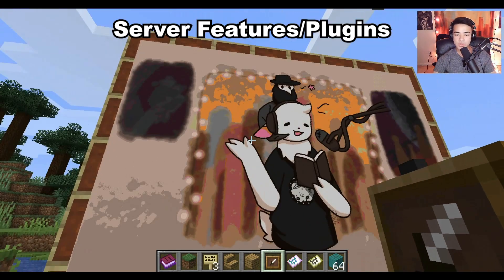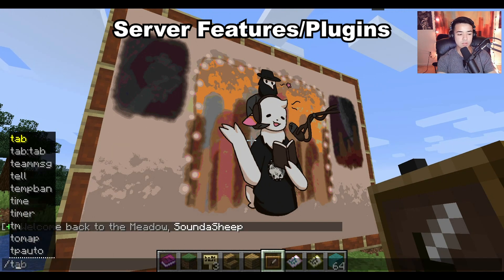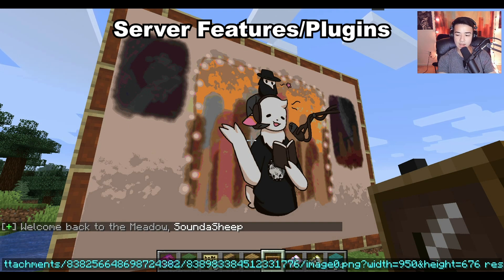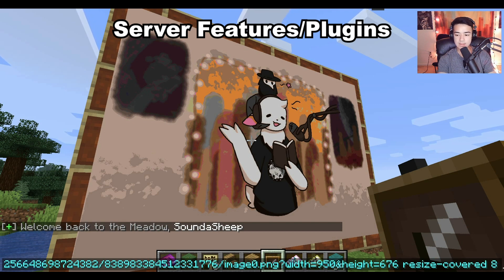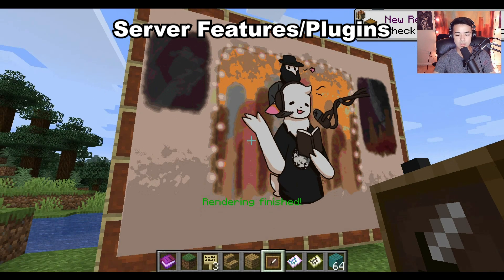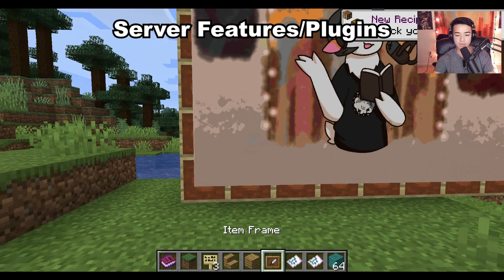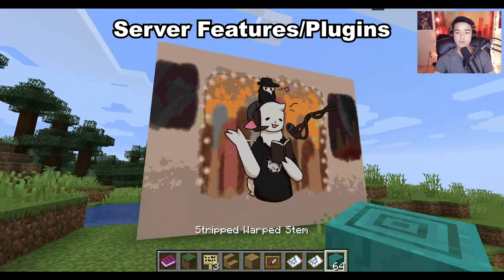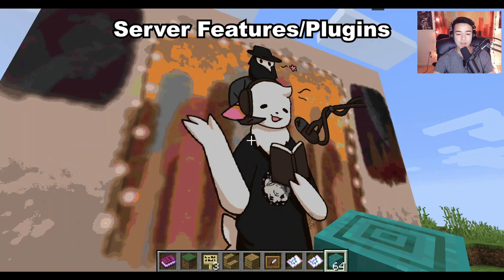If you don't like how it looks with item frame borders visible, you can redo the command adding 'resize-covered' followed by the proportions — for example, 8 6 — and it will fill up the whole space instead of leaving the edges out, which looks a lot better.